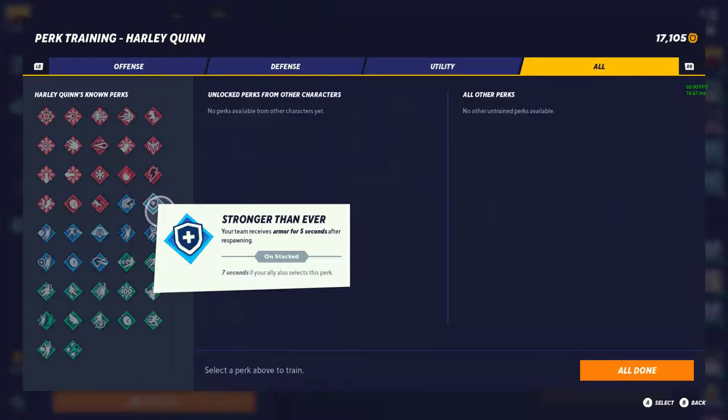Stronger Than Ever — your team receives armor for 5 seconds after respawning, 7 seconds if your ally runs it. I'm going to give this a tier 3. Even though it gives your whole team armor when a teammate respawns, armor in this game is literally just one hit. Getting this after respawning doesn't really do much, especially since there's a timer on it — if your opponent runs away it just fades away off your character.